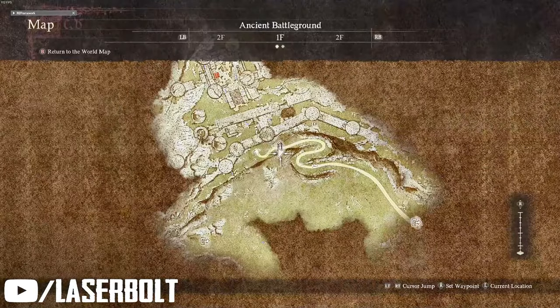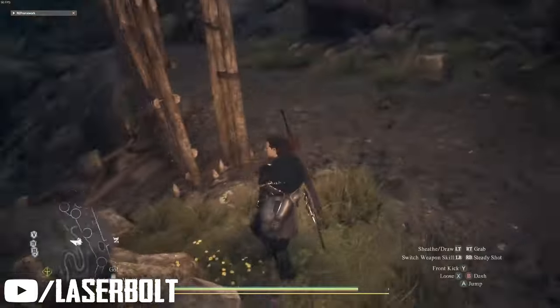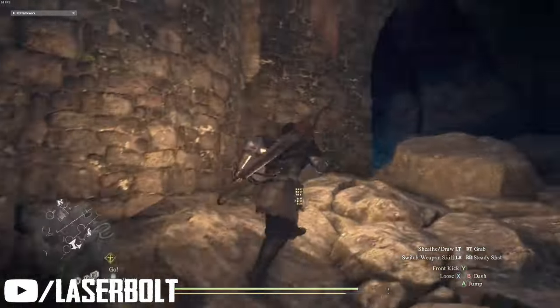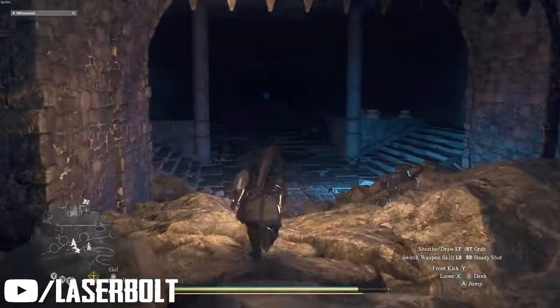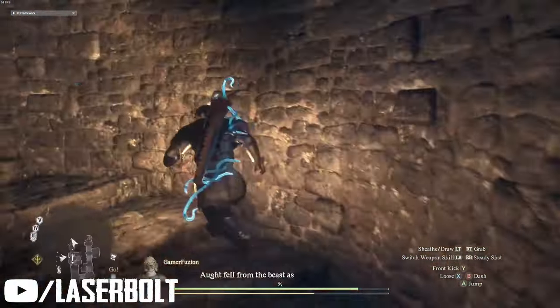For the first method, come to this location on the map called the Ancient Battlegrounds. You'll see a dragon right in front of you. Follow my route — go through this gate right here and ignore the surrounding enemies; you don't have to bother killing them.